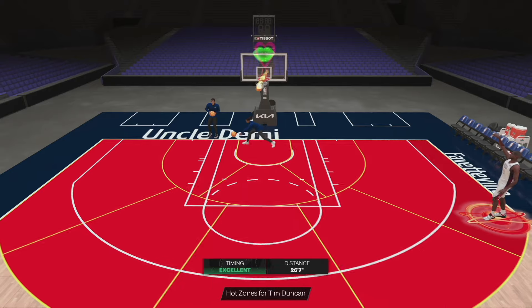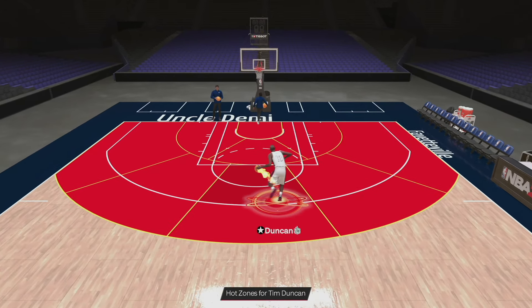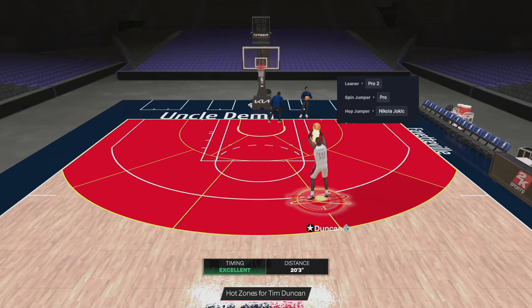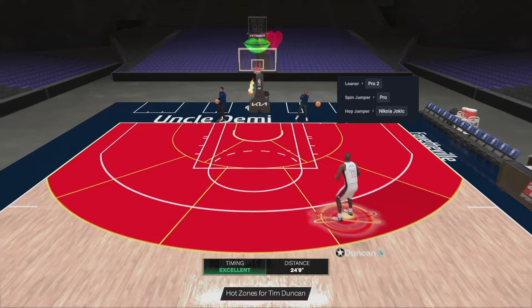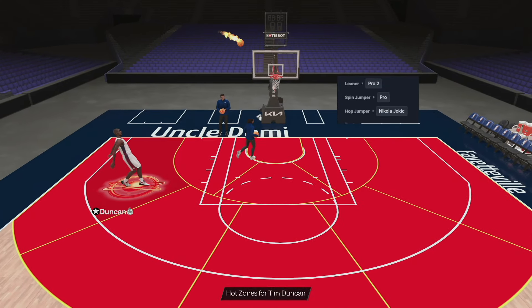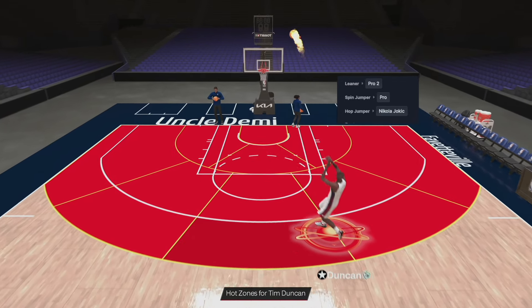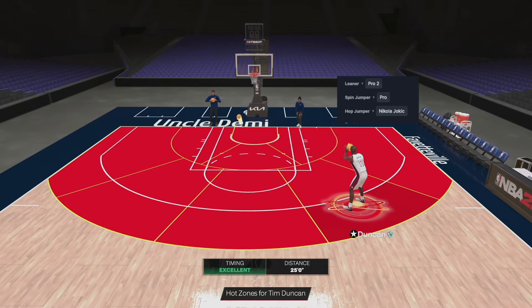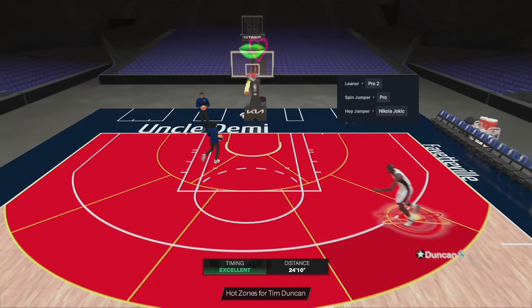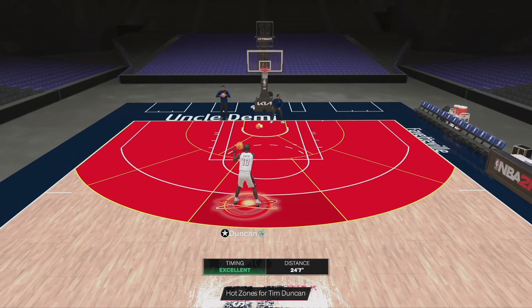When it comes to his leaner, he has Pro 2 leaner, which is gonna be barbecue chicken — I really love Pro 2 leaner. His hop jumper is Nikola Jokic. He has the best animations, the best of the best. He also has Pro spin jumper, so if you're looking to get that easy AI killer out of the way, you can do that. The shooting aspect — everything about it is gonna be barbecue chicken.